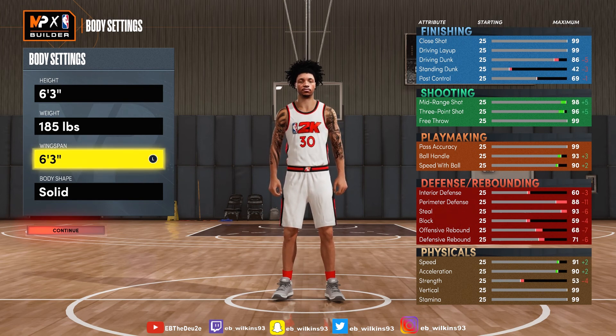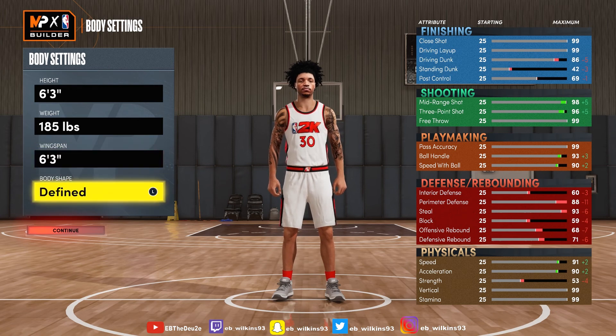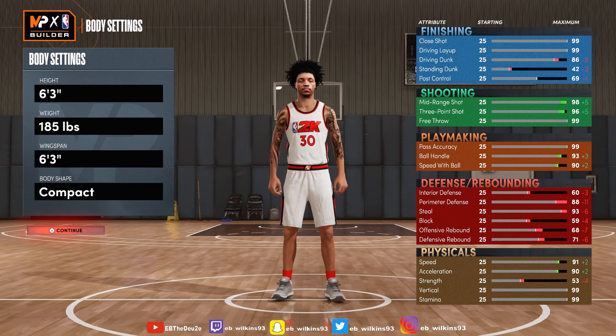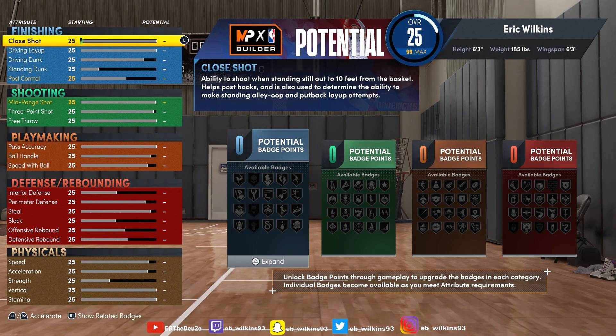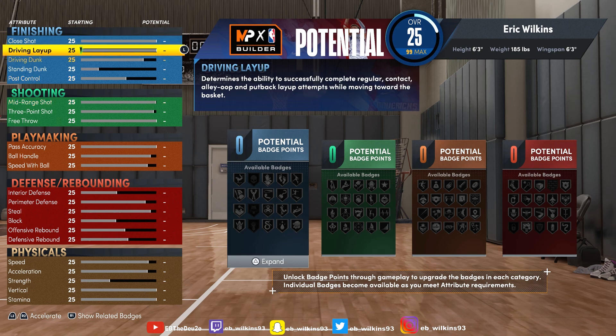He probably doesn't have the smallest wingspan in real life, but we know in 2K, in order to shoot the best you gotta lower that wingspan. So in order to get the best shooting, lower the wingspan. As you can see, the highest he can get is a 98 mid-range and a 96 three-point shot. We really need 100 on both.